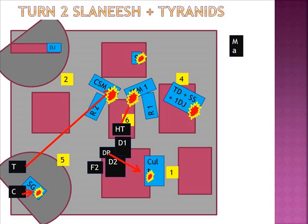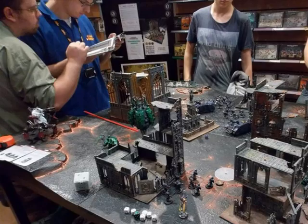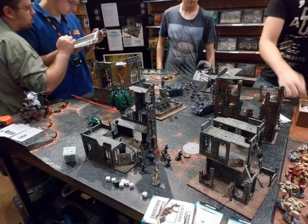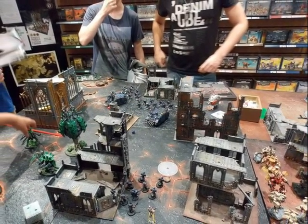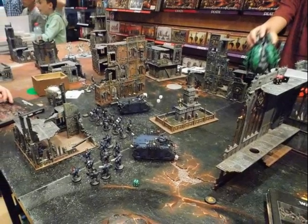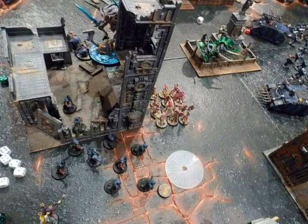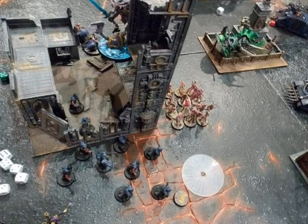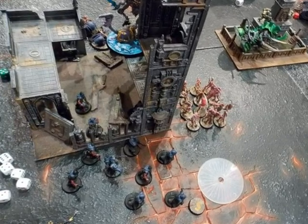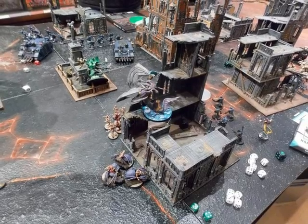The damage markers in the diagram show a small explosion symbol. The red arrows mean shooting lines. The Chaos Space Marines and Cultists lost 2 or 3 models each. Overall the damage from the Slaanesh Demonettes wasn't too dramatic. Moving forward in turn 2 left a very clear area for the Demons to land — that was our mistake.